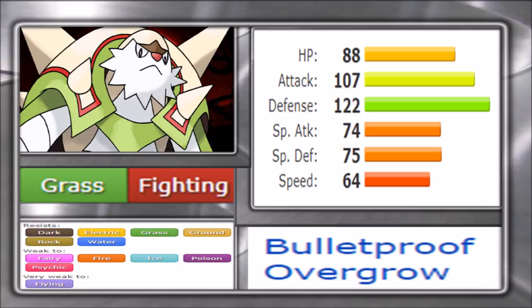Looking at the stats, Chesnaught is actually bulkier than Tangrowth in some ways. It has 88 HP which is lower, but 107 attack means it hits harder, and 122 defense means it's more physically defensive. Its 74 special attack is quite low which makes it harder to use on that side. 75 special defense lets it be a decent special defensive presence, and 64 speed is still low but faster than Tangrowth. For a defensive Pokemon that's actually fairly speedy — most defensive grass types sit around the 60s range.